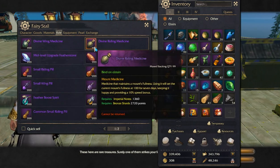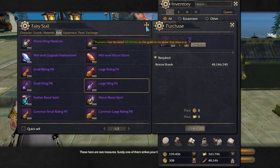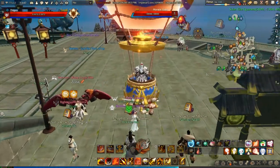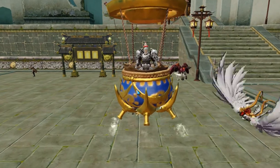There is also a divine medicine that not only increases fullness but also provides a 10% speed bonus — which is actually provided by being full. They cost bronze shards, which are quite easy to get, so it should be easy to purchase. That's it guys, see you later!